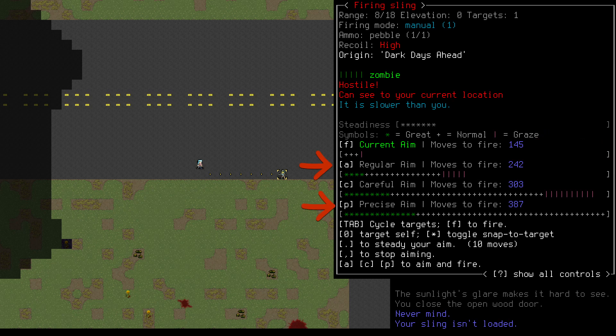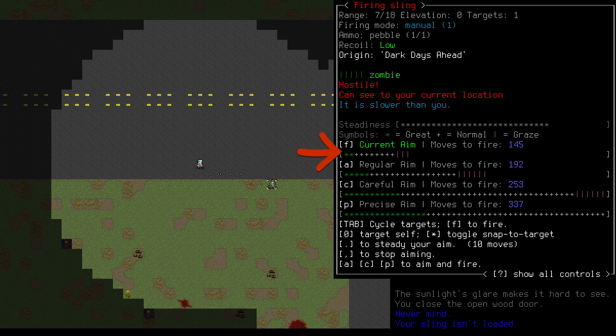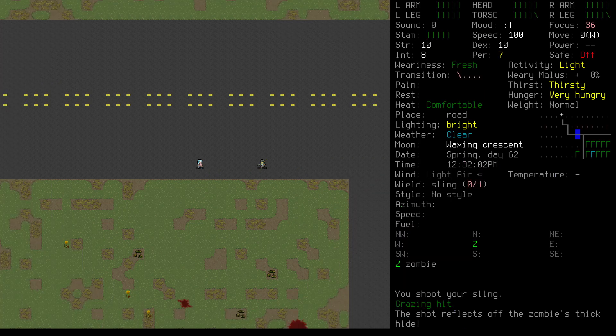There are three options we can choose to automatically aim — think of them as presets. A is a snapshot, C is the middle of the road, and P is about as well as we could possibly aim. To review: if you want to aim and fire manually, just pay attention to this bar and press period until you feel like you're on target. Once you're ready, press F if you want to fire. And that's a hit. Unfortunately, our shot didn't do any damage. Let's try again.